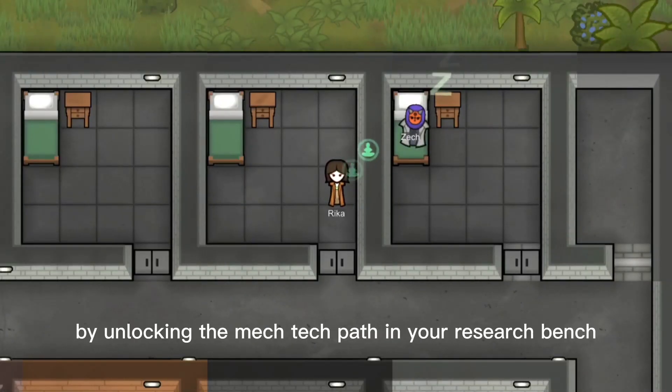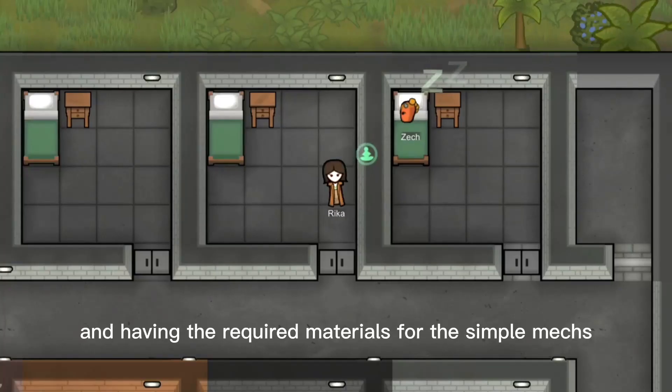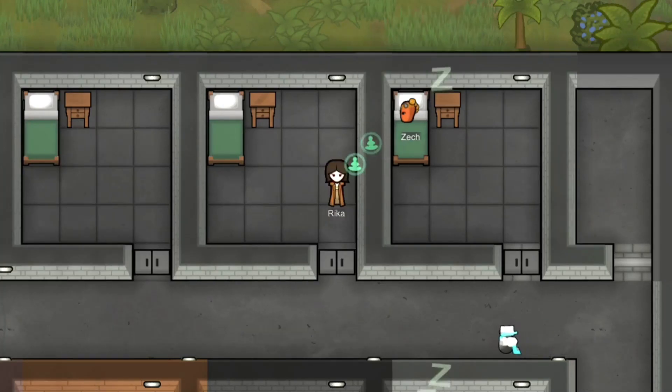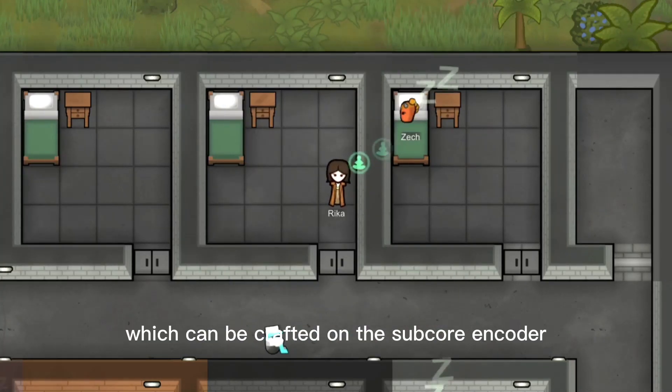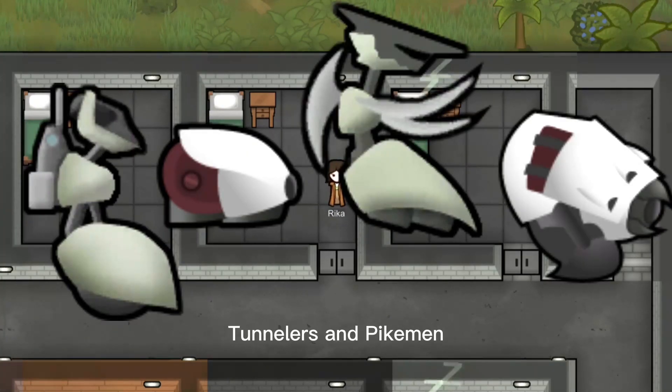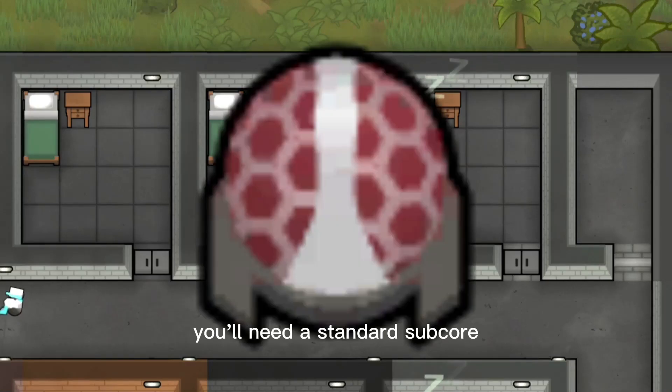You can craft mechanoids by unlocking the mech-tech path in your research bench and having the required materials. For simple mechs like lifters, constructoids, militaurs, and agrihand, you'll need a basic subcore which can be crafted at the subcore encoder. For standard mechs like lancers, clean sweepers, scythers, scorchers, tunnelers, and pikemen, you'll need a standard subcore.